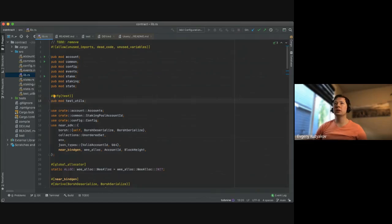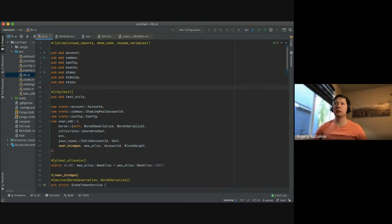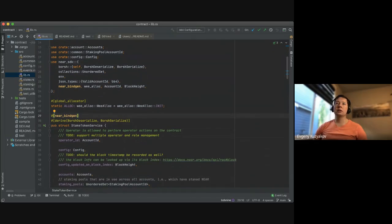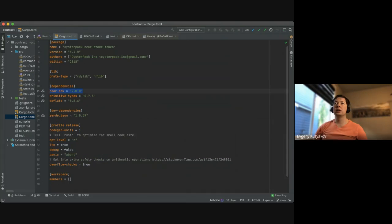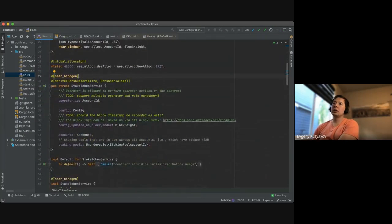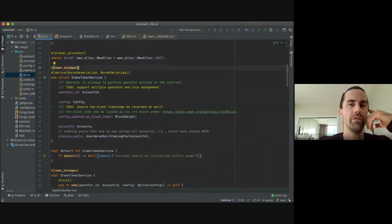Let's jump into the contracts. Starting with lib, there are a bunch of modules. It uses near-sdk v2 and some interesting dependencies. Primitive types allows using uint and similar types. And there's a deflate crate — isn't that like a gzip-style compression? Yeah, zlib or gzip or something like that.